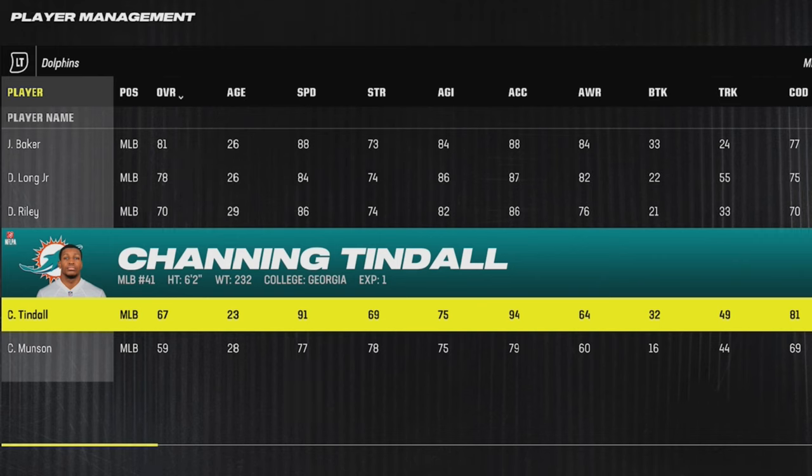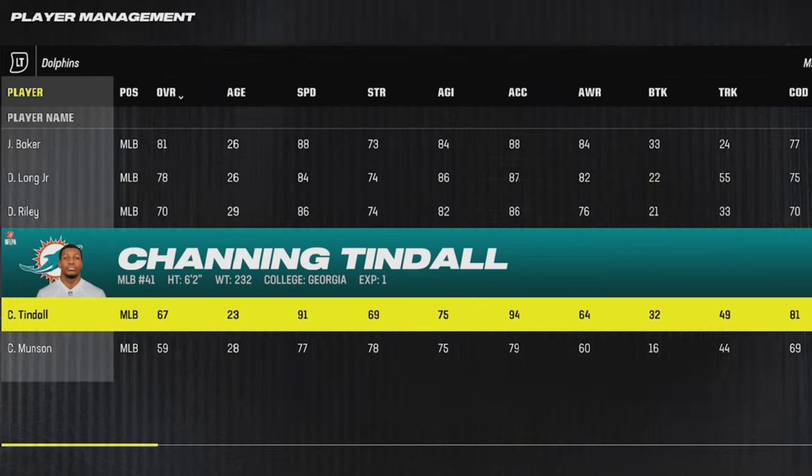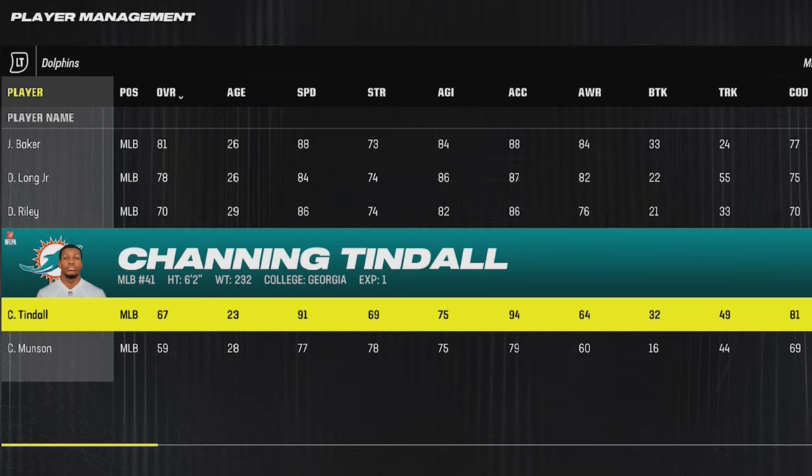When it comes to the Dolphins, they have a 23-year-old linebacker by the name of Channing Tindall, who's only been in the league for about a year. He's got 91 speed and 94 acceleration — an awesome user candidate or a guy you can send off the edge on blitzes.